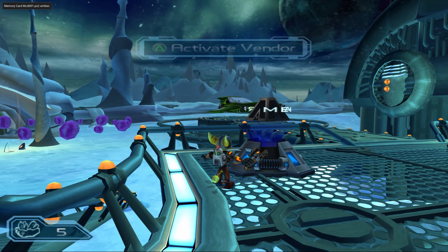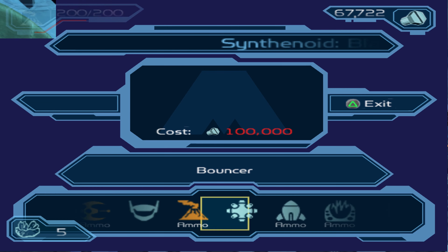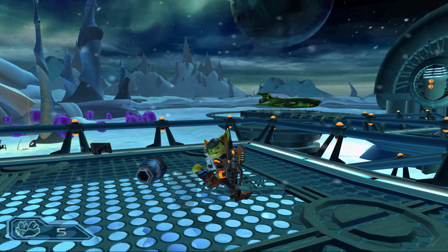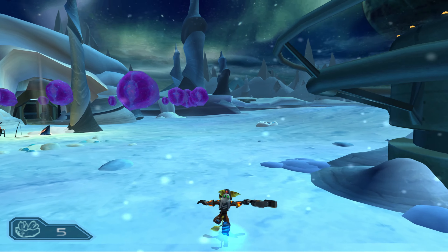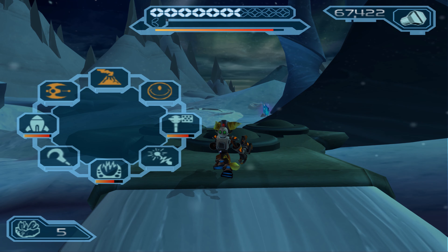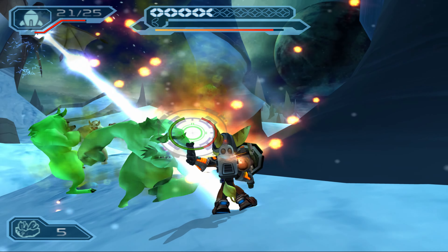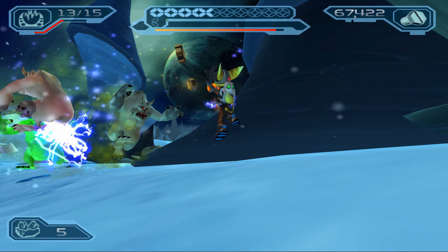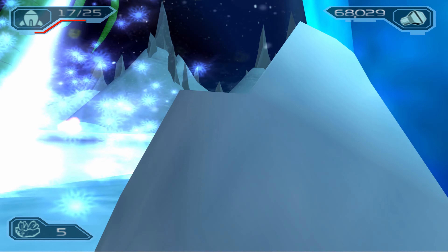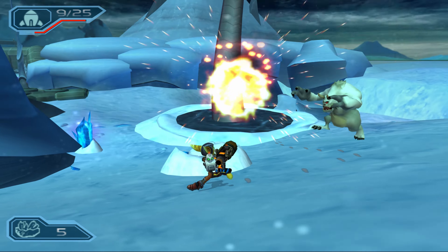Alright, let's go grab the rest of the moonstones we need, and I think we're going to save up for the Bouncer here as well. Let's grab ammo. Just used a Mini Rocket Tube — almost upgraded it. Get him, Plasma Coil! The lock-on mod on these enemies just won't work.